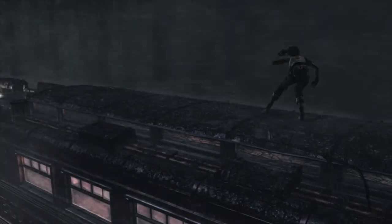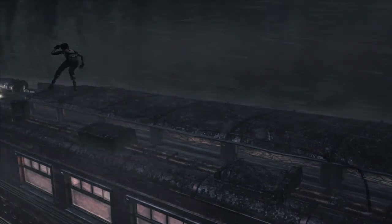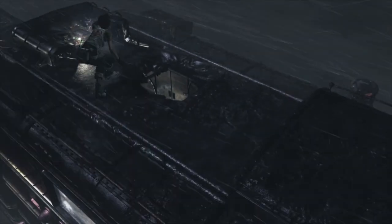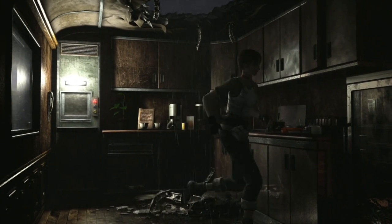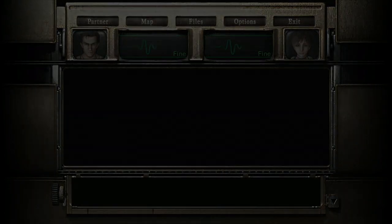Switch back to Rebecca - stay here, make sure it's solo - and head out this window up onto the train roof. Rebecca can walk along train roofs so just head along this roof. You have to sort of move into the middle of the carriage to get down. You're going to do something really intelligent now and touch the live cables - reconnect the cables. Always a good idea to touch live cables. You'll get lobbed down here - turn around and grab this key from this little shelf, grab the ammo, grab the green herb.